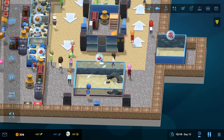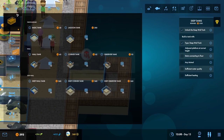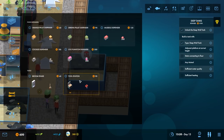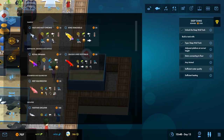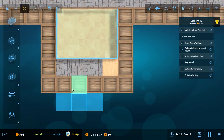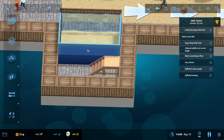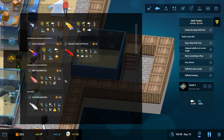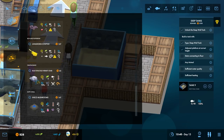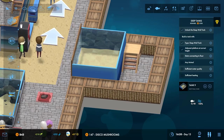All right, so we got this tank here which is nice. We need an adjacent platform at the correct height — you get different heights. Let's get to work on this and put that there. What fish are we going to place in here? We could actually do a mix if we're careful enough — this one eats starfish, it cannot be housed with billy. We could actually have some of these and some of those because they don't eat starfish.